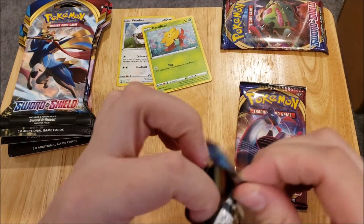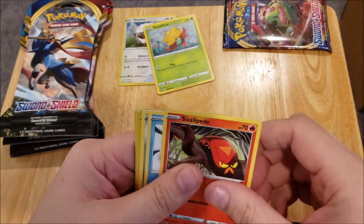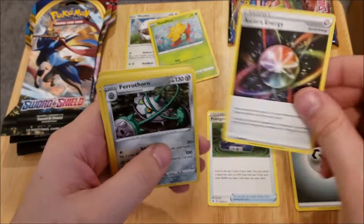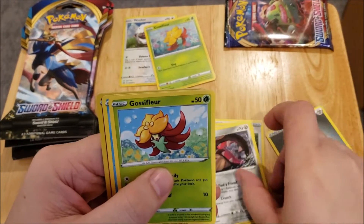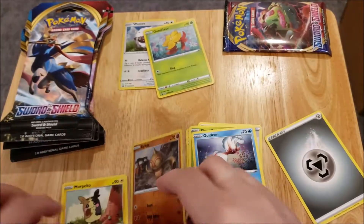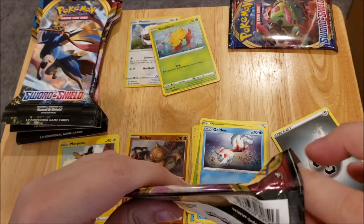So we're going to start off with this one. There is the code card for you guys. There's nothing good in here — let's do the pack trick anyway. One, two, three, four. We have an energy, a Pokegear 3.0, an Aurora Energy, a Ferrothorn, Sneasel, Snobbull, Mawile, Gossifleur — basically just a cosmo foil version as the promo — a Goldeen, a Ball Guy reverse foil, and a Morpeko rare. Nothing good out of that pack, so I'm kind of disappointed.